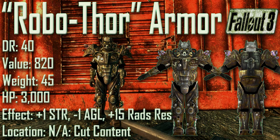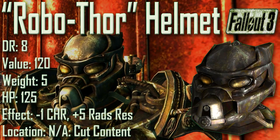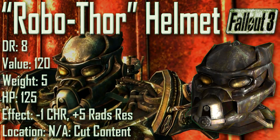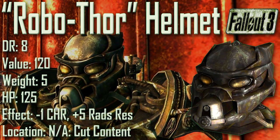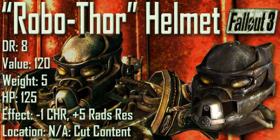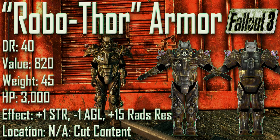Next we have the Robothor Armor with a damage resistance of 40, a value of 820, a weight of 45, and item health of 3000. Effects are plus 1 to Strength, minus 1 to Agility, and plus 15 to Rad Resistance. The second half of the set is the Robothor Helmet with a damage resistance of 8, a value of 120, a weight of 5, item health of 125, effects are minus 1 to Charisma and plus 5 to Rad Resistance. Both pieces were cut from Fallout 3. While it looks like Tesla Armor, its stats more closely resemble Enclave Power Armor, and the Robothor Armor has a whopping 3000 item health — double the item health of the Tesla Armor.